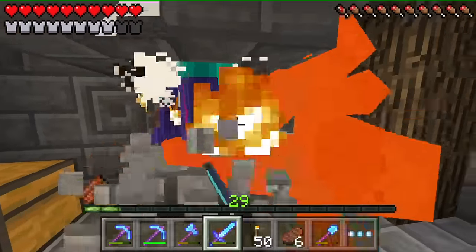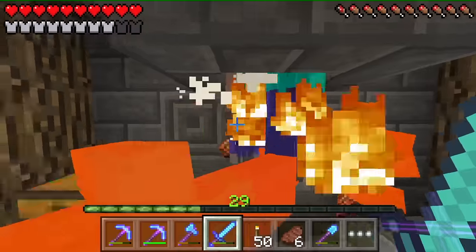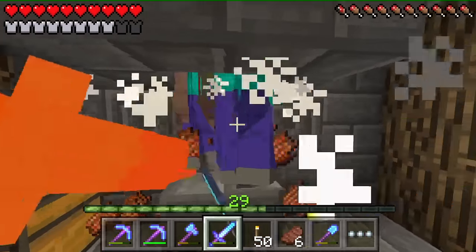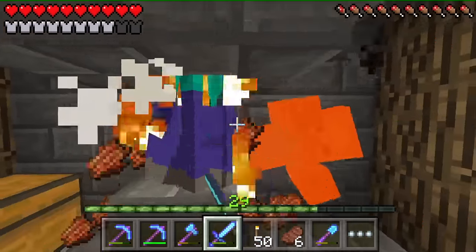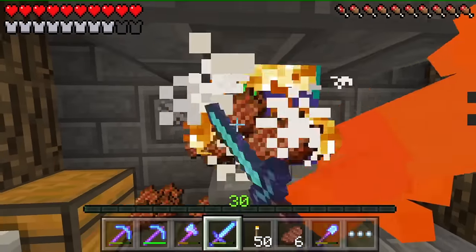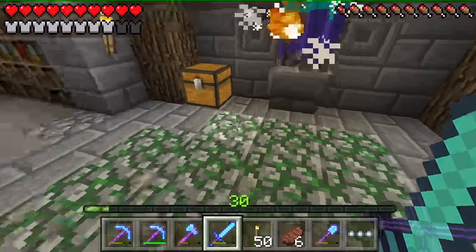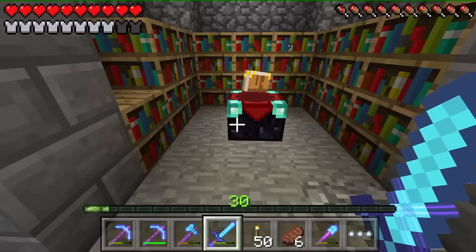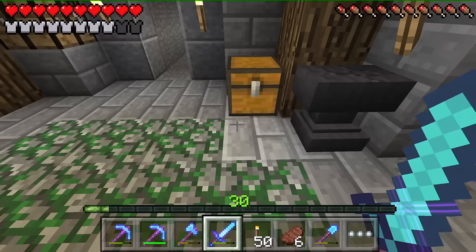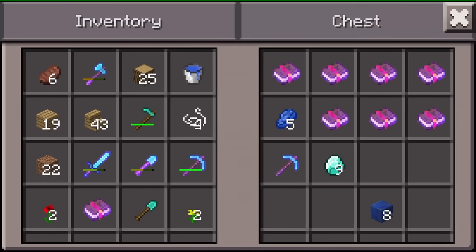I think I will end up turning the survival lab into the main potion making area because it makes sense — it's the lab. I have no idea what else I was going to use it for, so that's what it's going to be. That's where all the potion making will be done. Let's go ahead and do this — I think they're still in here. I got good picks, got a good sword.